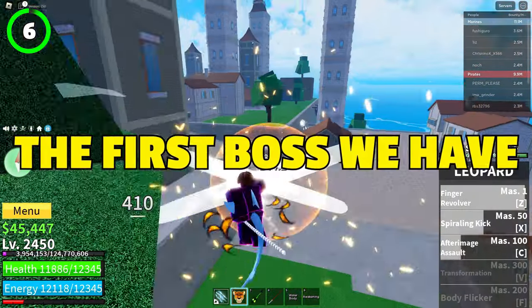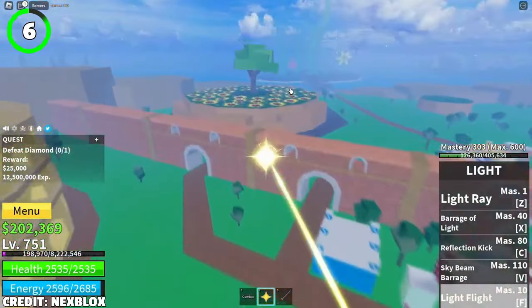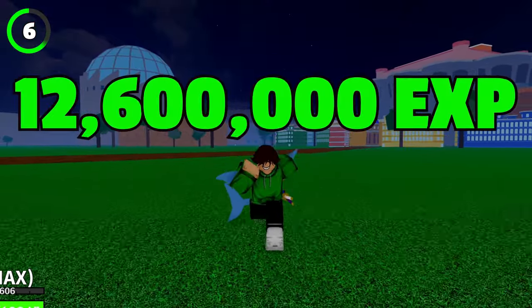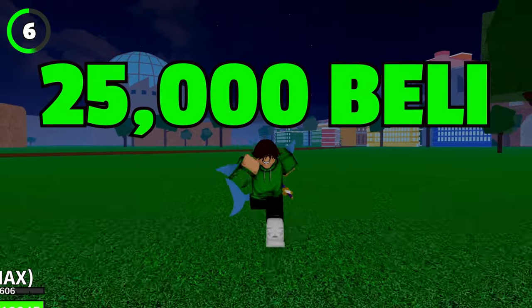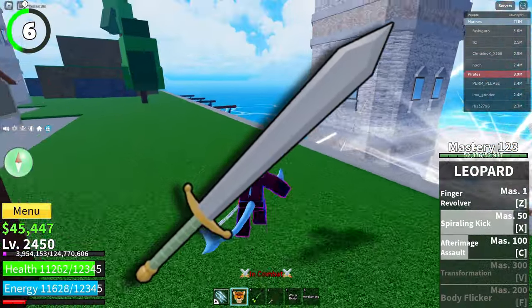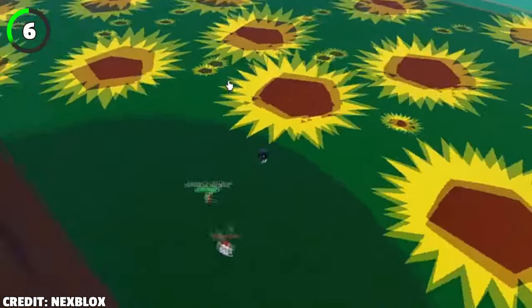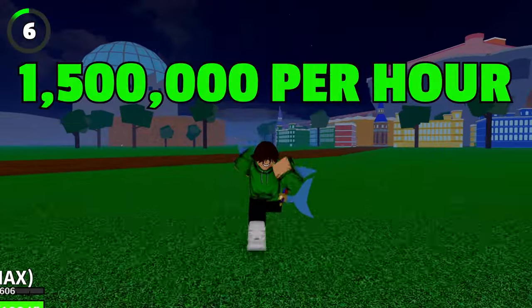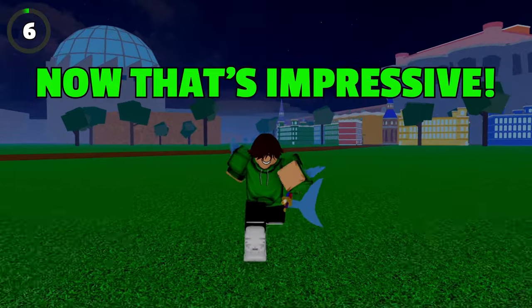Now moving on to the second sea, the first boss we have is Diamond. He's located in the Flower Hill, and upon completing the Diamond Quest, you will get about 12.65 million XP and 25k belly, with the chance to get a longsword from him. An easy way to kill him is to keep your distance and spam range attacks at him. By doing this, you could kill him every minute and make around 1.5 million belly per hour.